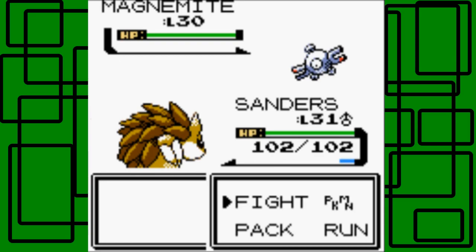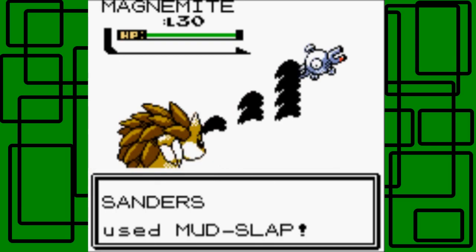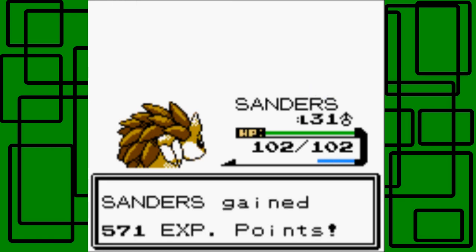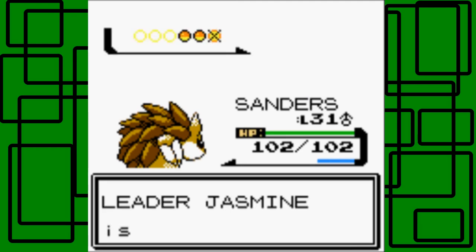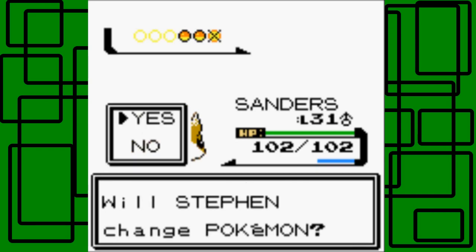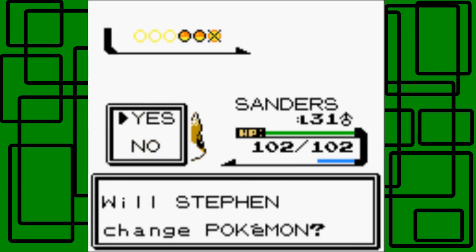This Magnemite is level 30 and genderless. Let's go for Mud-Slap - let's see how much it does; we're one level higher than it. It's four times weak to Ground Type moves because it's Steel and Electric Type. So Ground is only half super effective against Steelix, because Steelix is Steel and Ground type.